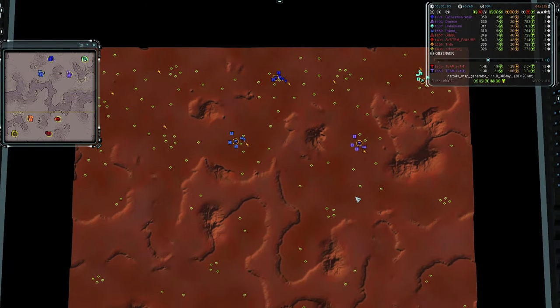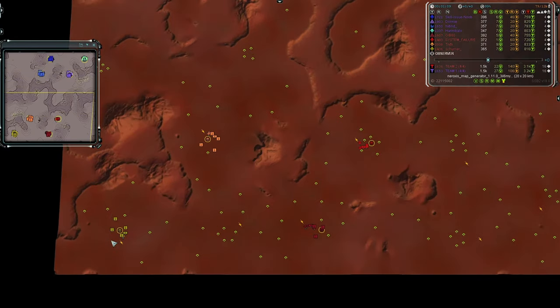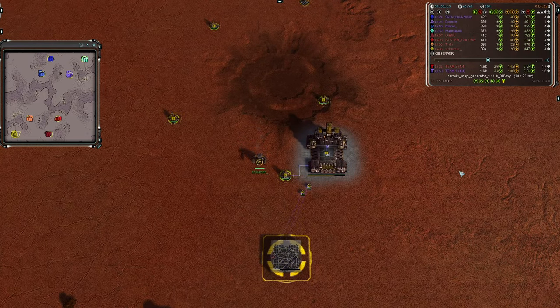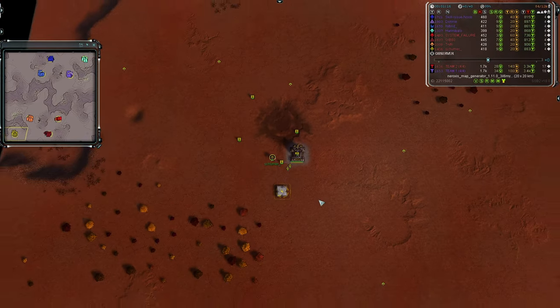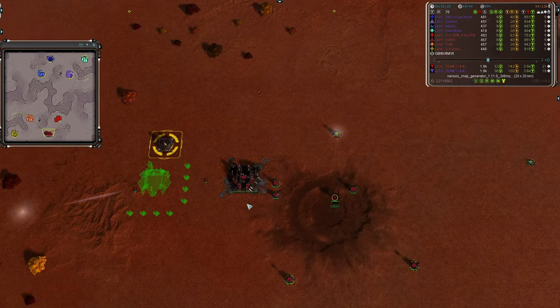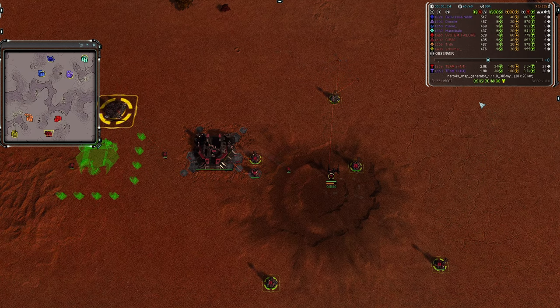For Team One's side, they have two UEF in the back line with a Cybran to the east and a Seraphim to the west, which means they are lacking Aeon technology. Starting off with Team Two is rear guard sub player Schumer, going first land as UEF, 1436 rated in light olive. To his east in Chevy Crimson is the Cybran player Givv80, going first land second air, rated 1607.